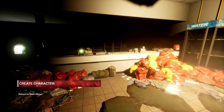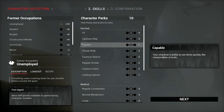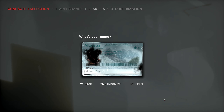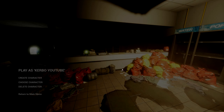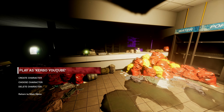Oh, I have to create a character. Sure, I have perks — I don't really care as far as this goes. What's my name? Turbo on YouTube, there we go. I have 10 remaining points — don't care. Play as Curbo YouTube, let's do it. Okay, got shooting range.